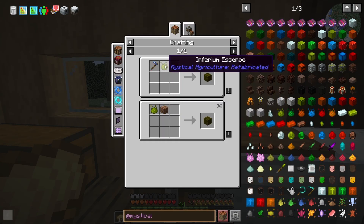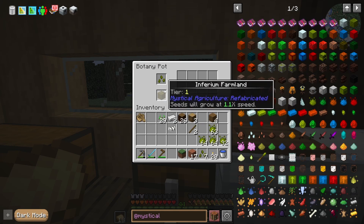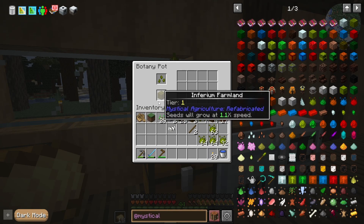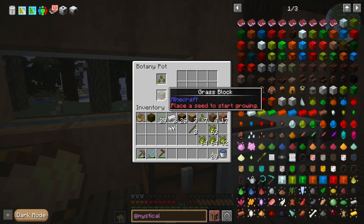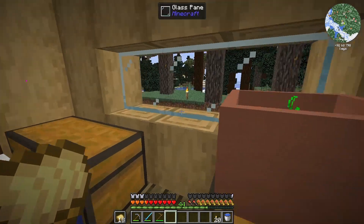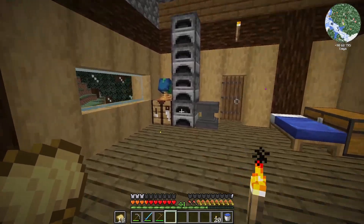We need the proper farmland, which is just a hoe, inferium essence, and some dirt. Each tier has a version of farmland — this is tier one. Normal items don't work for some reason, and we don't have JEI or REI support for these, which is kind of a problem. But inferium works — cool.